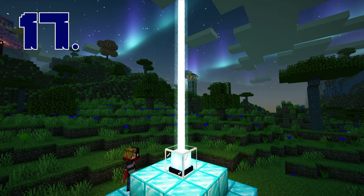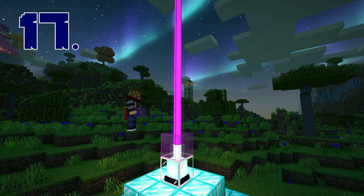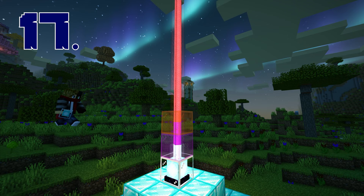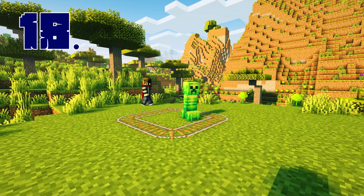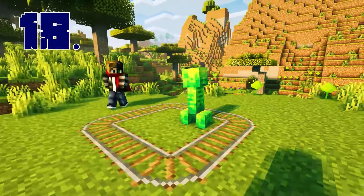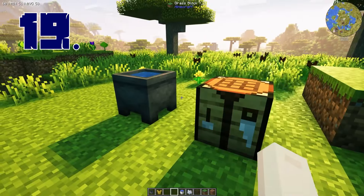Did you know that you can change the color of a beacon? Just put some stained glass over it and there you go. You can even mix multiple glass blocks to get some gradients or different colors. And did you know that tracks actually trap cats, chickens, and even creepers?